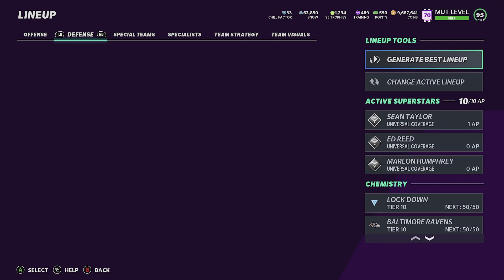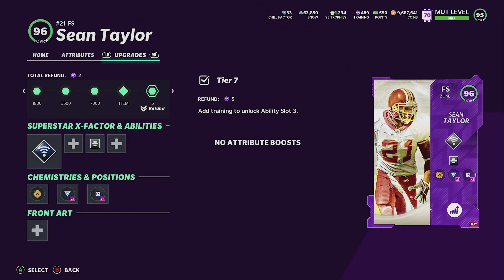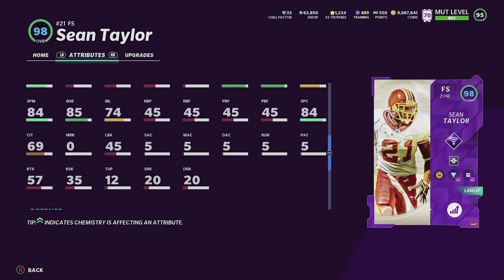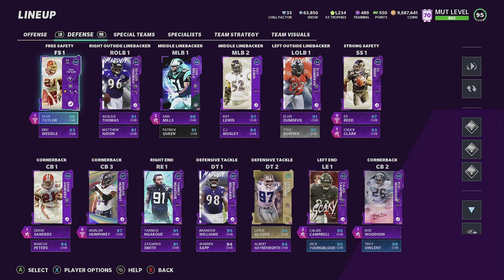On defense, the Ravens are incredibly talented. Starting with Sean Taylor — he's not a Raven but he's my favorite safety. He has 96 speed, 96 acceleration, 94 tackling, 97 play recognition, 89 man coverage, 99 zone, and 96 hit power. Sean Taylor cards are always glitchy in Madden. He was a true beast — rest in peace — and he would have broken a lot of records.